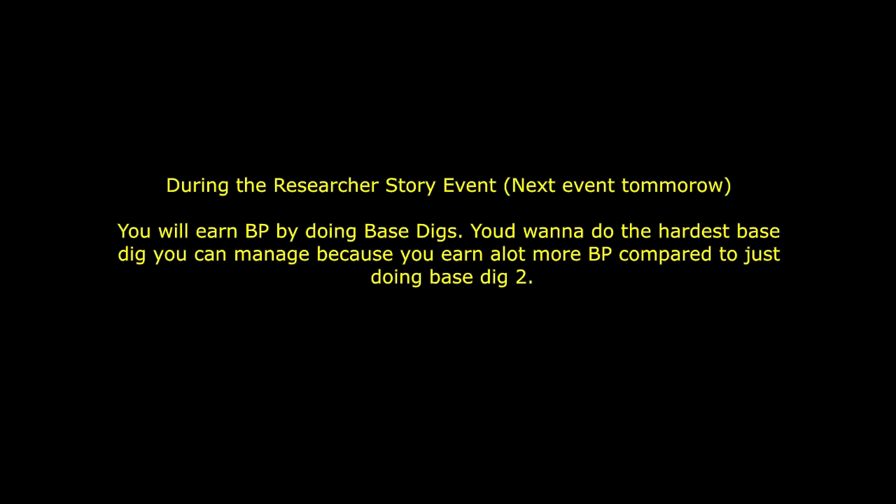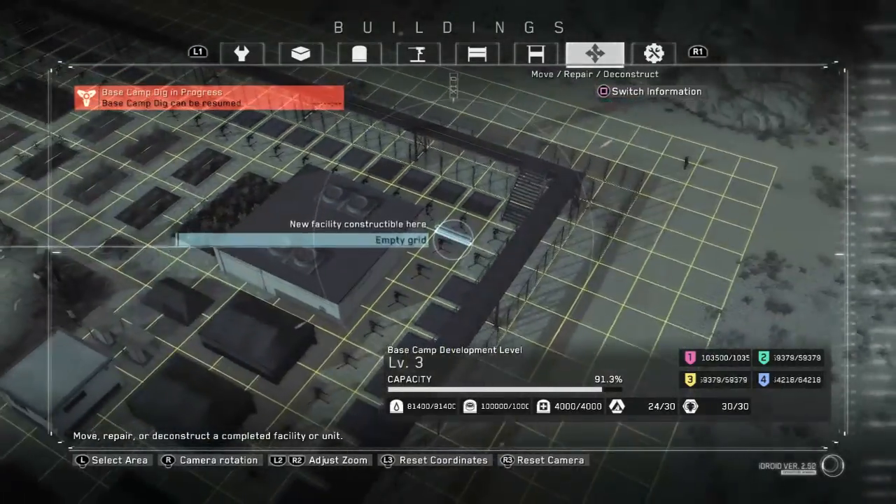The only reason not to do base dig two exclusively is during the researcher story event, which is coming up tomorrow. Every time you do base digs during this event, that's how you earn battle points. By strictly sticking to base dig two you earn a lot less battle points than doing base dig four or five, even over the same time period. Base dig four gives additional battle points on top of what you're earning. For the event I'd say just go for base dig five.